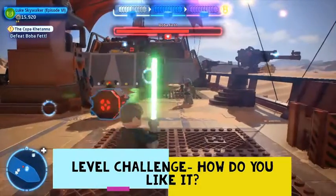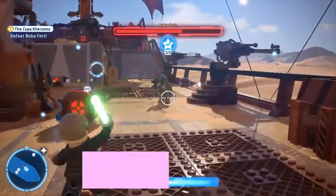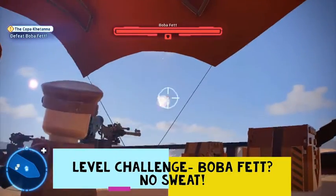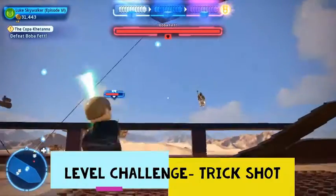The first level challenge is called 'How Do You Like It?' — we just had to deflect a bolt back at Boba Fett. The second challenge is to blow up Boba Fett's rocket in his face. Boom. That's already two challenges out of the way.